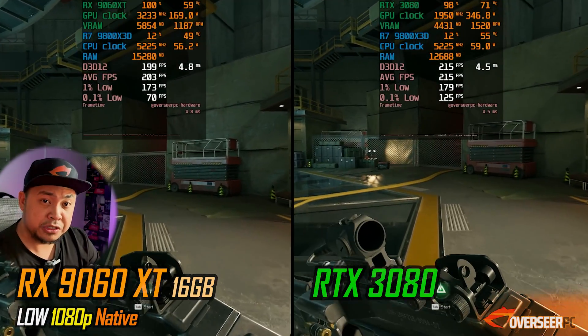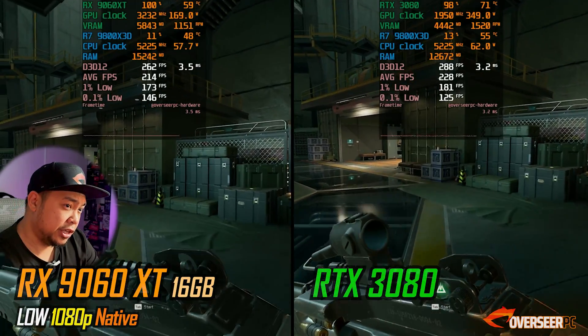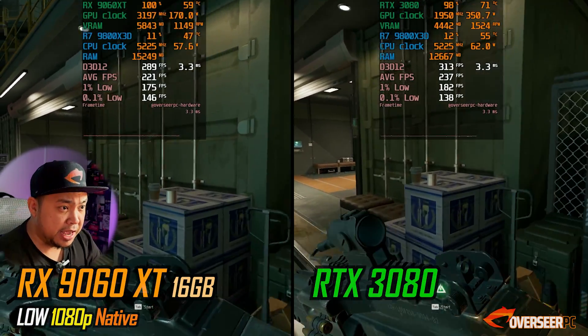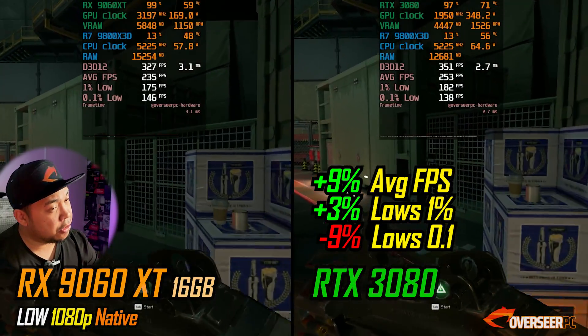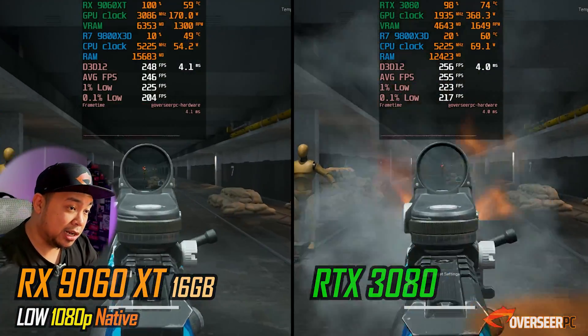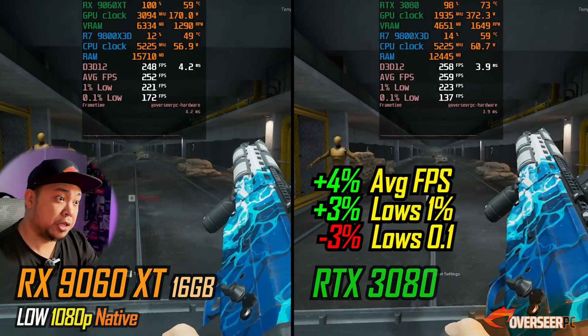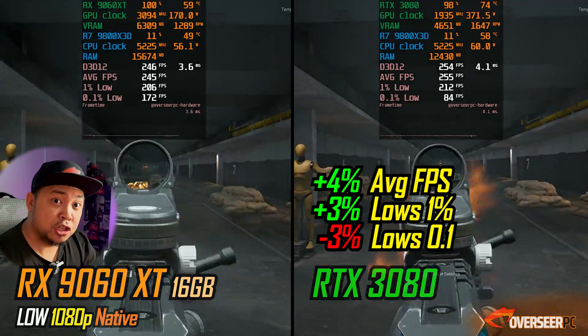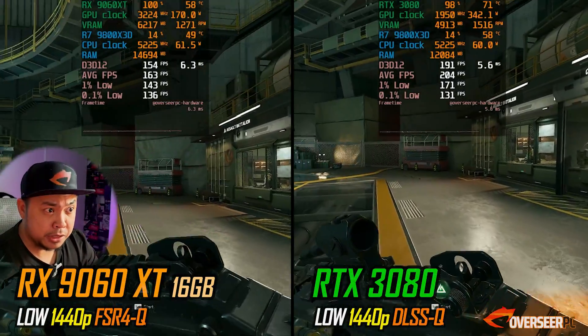Our next game is Delta Force, another fast-paced shooting game. The 3080 is 9% better — 3% better in the lows, 9% better at 1080p. On the firing benchmark, it's still slightly better compared to the 9060 XT, although it is using 200 watts more than the 9060 XT.